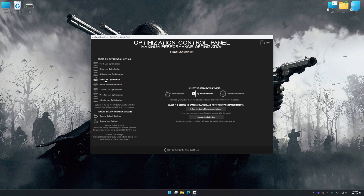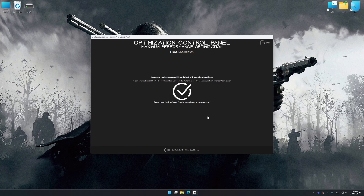Once the optimization control panel has loaded, select the desired optimization presets and the rendering resolution for the game. Feel free to experiment with the optimization presets and rendering resolution to see what works best for your system. And now, to apply the optimization, press the execute optimization button and then start your game.